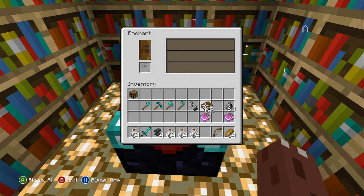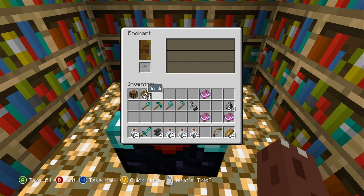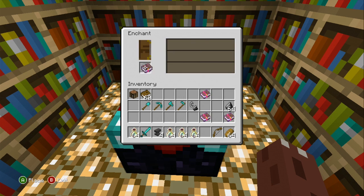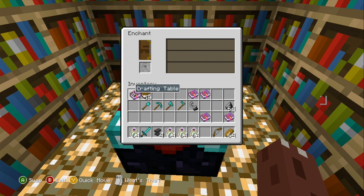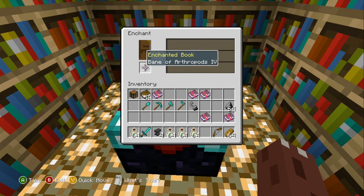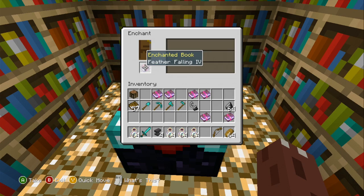You cannot do a quick select on the books yet. Power 3. I'm going to do at least 3 more books. Efficiency 4. That's Sharpness 3, Bane of Arthropods 4, and Feather Falling 4.